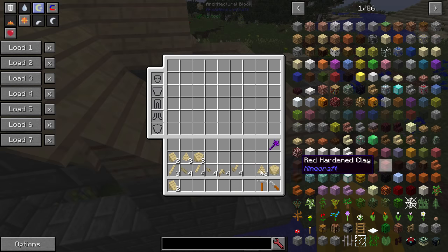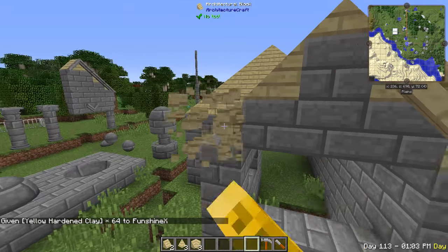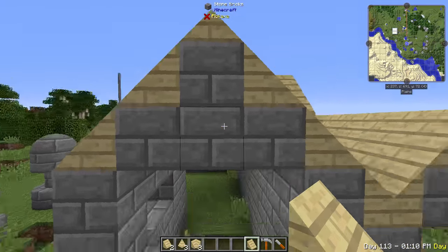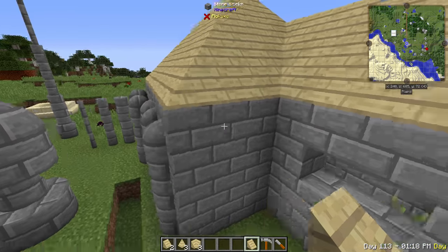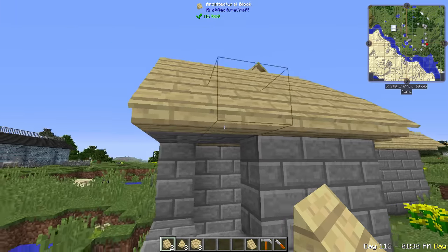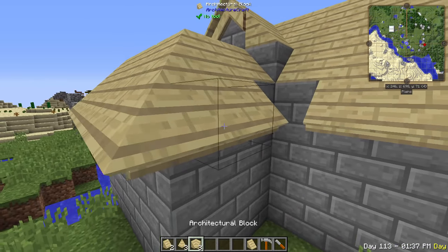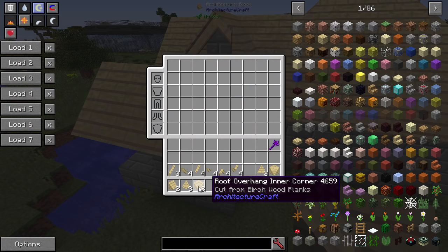Then you've got your overhangs which are pretty cool - they make a lot of difference in the look. If you just have the wood meeting the stone it doesn't look very good, but if you add these overhangs it looks really good. It just kind of adds like half of a block but then adds this little gutter thing which is pretty cool looking. It also has a corner and an inside corner that you have to use.